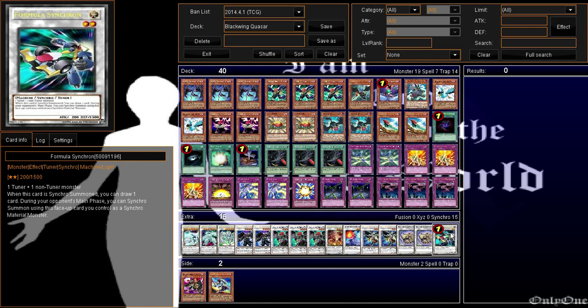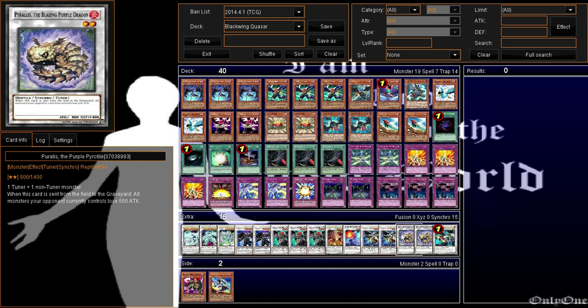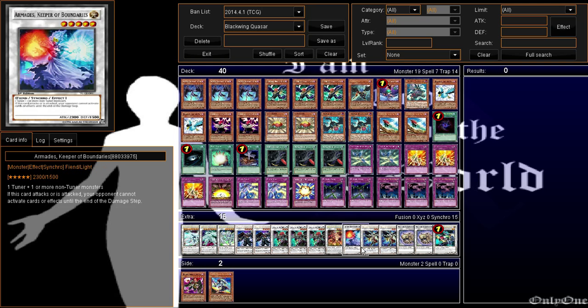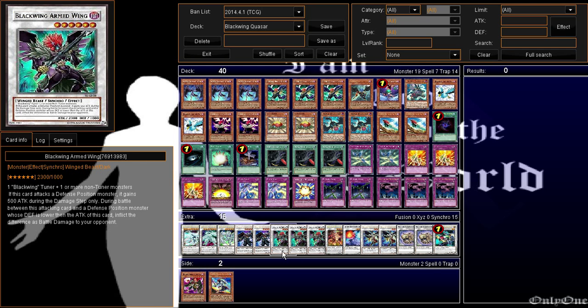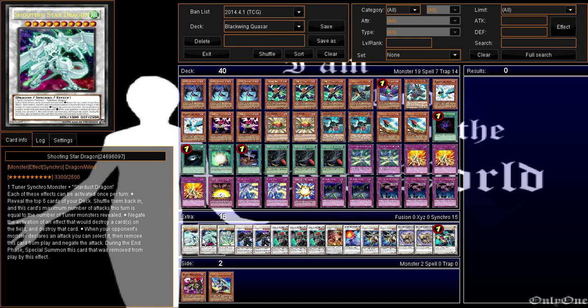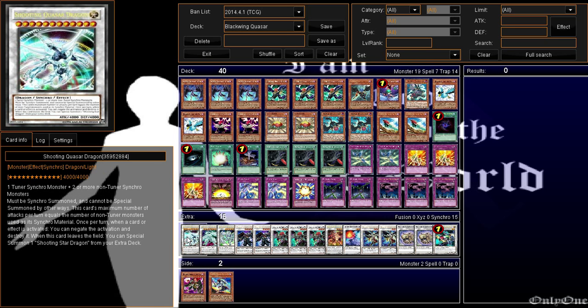Three Call to the Haunted, because Call to the Haunted is a staple in this deck — it makes the deck even more powerful. For our extra deck we have one Formula Synchron, two Pyrallis, two Gram the Shining Star, one Armatus, one Vulcan, three Armed Wing, two Armor Master, one Stardust, one Shooting Star, and one Shooting Quasar Dragon.